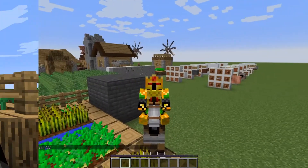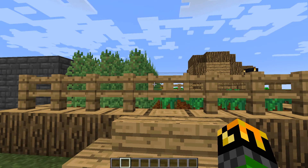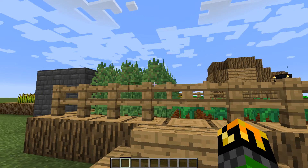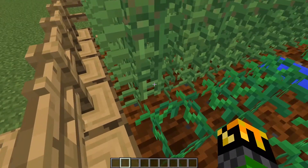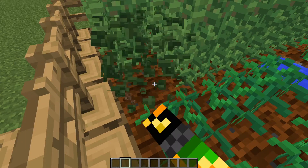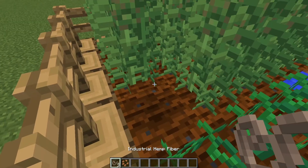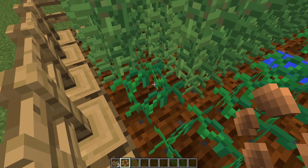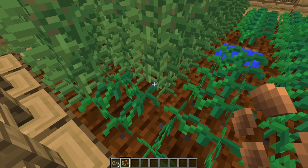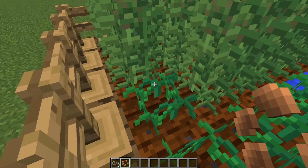Immersive engineering adds a new crop. The new seeds are industrial hemp seeds and the crop will grow to be two blocks tall. If you harvest the crop by left-clicking and breaking the bottom part, you will get industrial hemp fiber and industrial hemp seeds that you can replant. These seeds can be collected by breaking tall grass found around your world, and there's a chance you will get them.